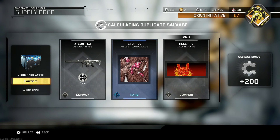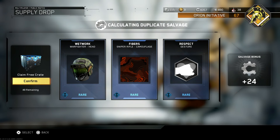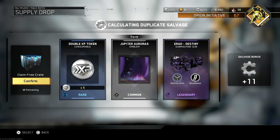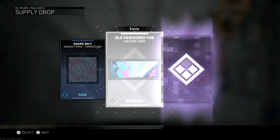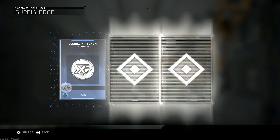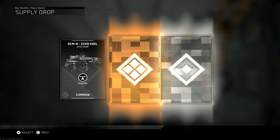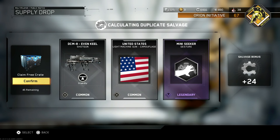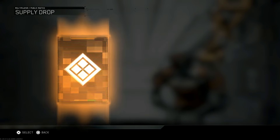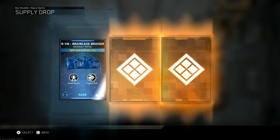Hellfire calling card, kind of lame. I've noticed that a lot of the cosmetic items — calling cards, camouflages, even gestures — a lot of the ones they've been adding recently have all been common rarity, like emblems and calling cards all fall under common. Whereas originally when they were adding new items they were legendaries and epics, so they would be harder to drop and would drop in place of higher variants. Now everything's kind of been dropped a little bit — calling cards, emblems, even camouflages — dropping at common and rare rarities, making them a lot easier to find and not taking the place of higher level loot drops like weapons. I'd much rather see an epic weapon variant than an epic camouflage.